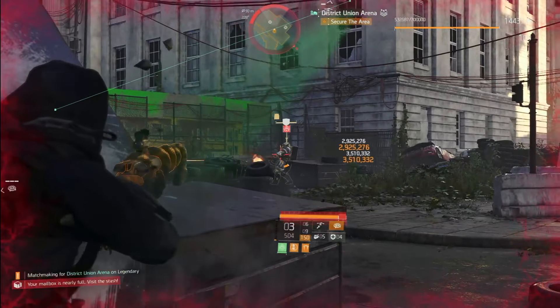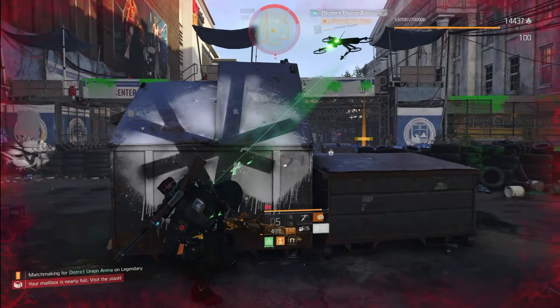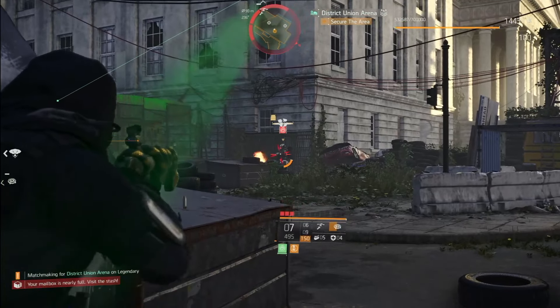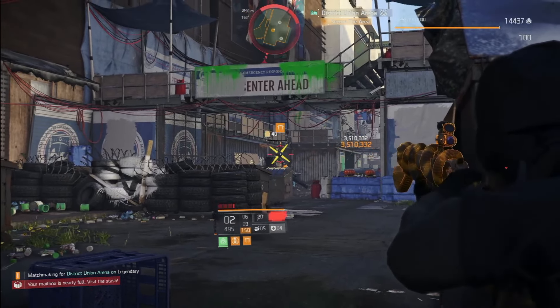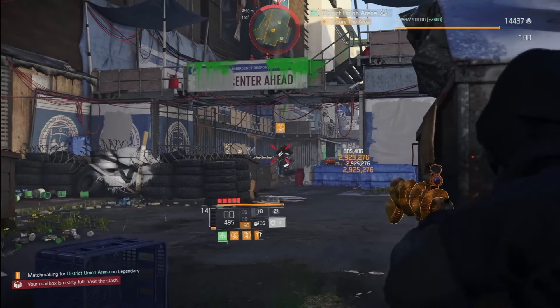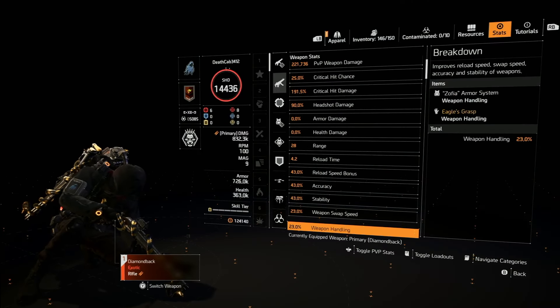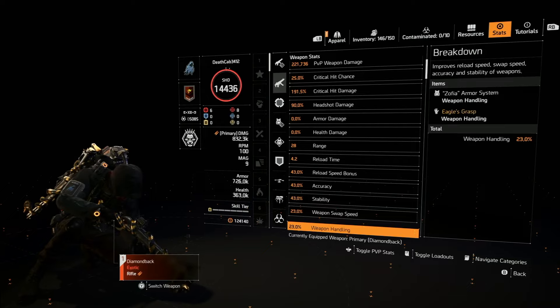The chest talent is Braced — this is really important. While in cover, weapon handling is increased by 45%. That doesn't show up on your stats board; it only shows 23% weapon handling, but with 45% from Braced and another 10% from Gunner when standing still, you're at about 80% weapon handling total — which is very good.